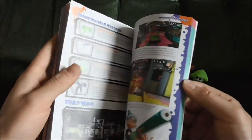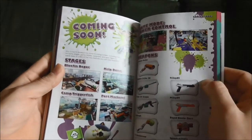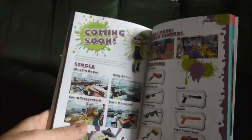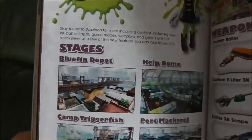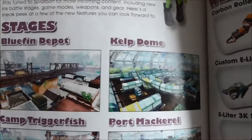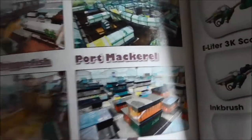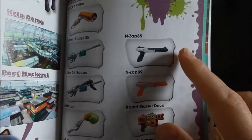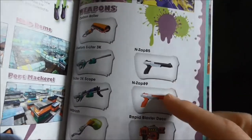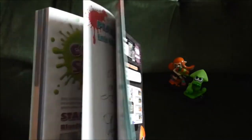And I'm assuming concept art is at the back. It's actually got details of upcoming DLC in this book — Bluefin Depot, Kelp Dome, that looks really cool, Camp Triggerfish, Port Mackerel — Port Mackerel was released the other day. And weapons — the Nzap 89 came out the other day as well, but all of these are yet to come. That's pretty awesome.